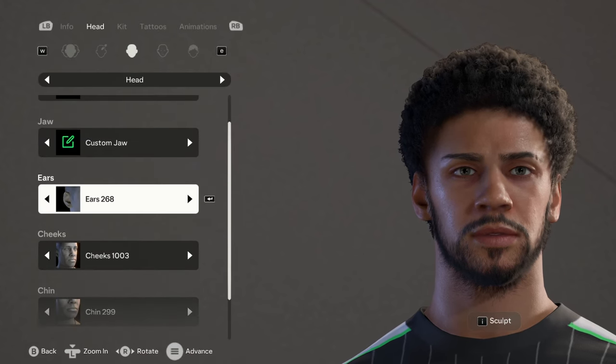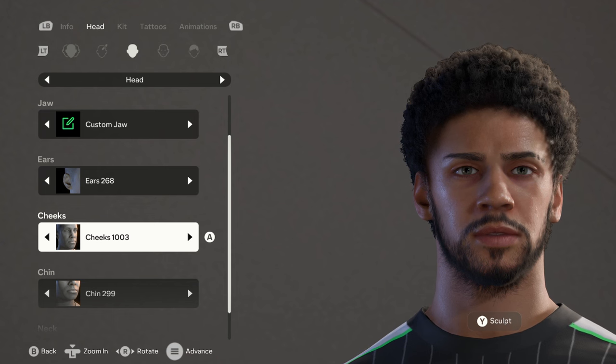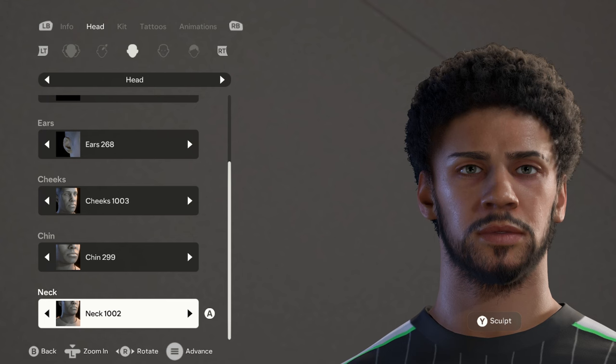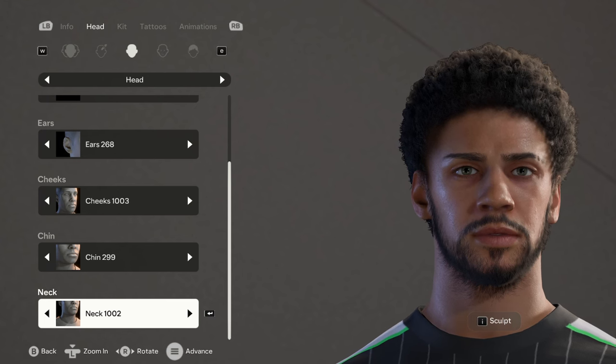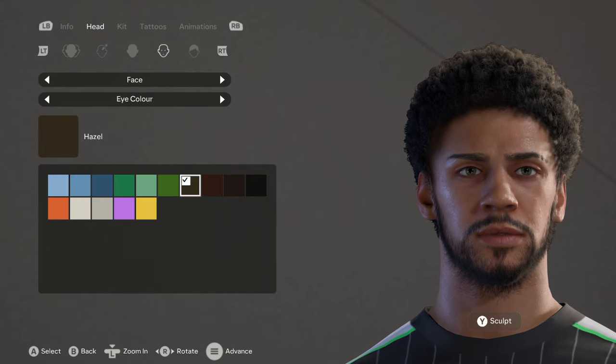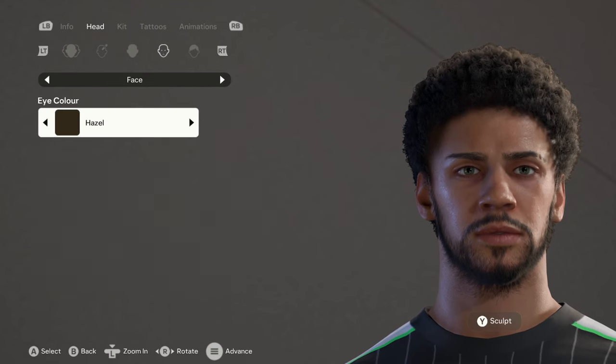For his ears we're going with 268. For the cheeks, it's 1003. For the chin it's 299. Then for his neck it's 1002. Moving on to his face, his eyes are hazel in color.